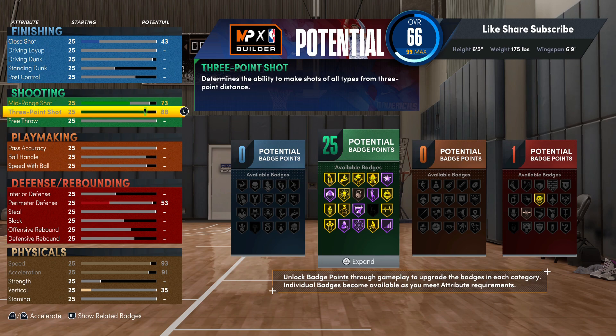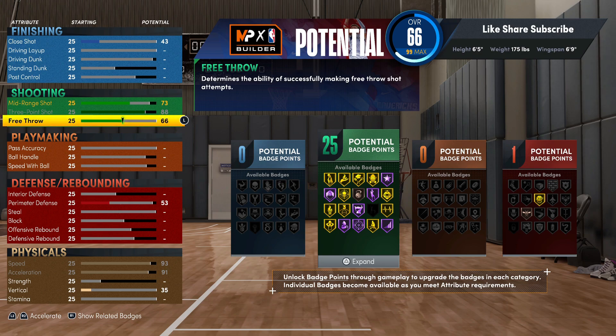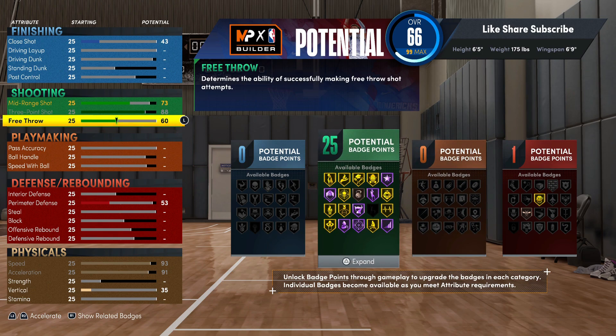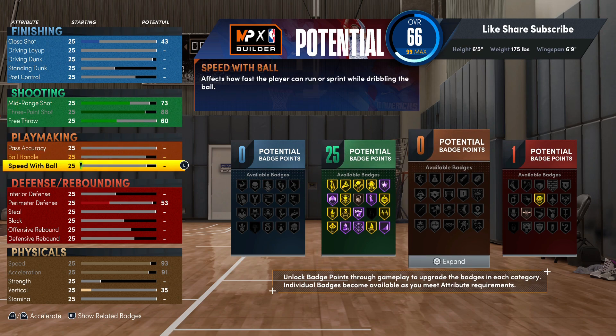We put the three-point up to 88 and 73 on the mid-range. For your free throw, you don't want to go below 60. Going 60 on your free throw, you're definitely gonna be good — you just gotta put a good free throw animation on. I've been rocking with a between 55 and 65 free throw for years. It's consistent. The only time I have a problem hitting my free throw is if I'm literally not paying attention.